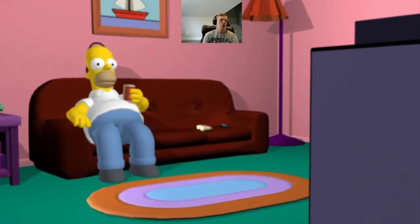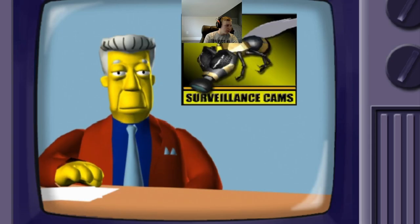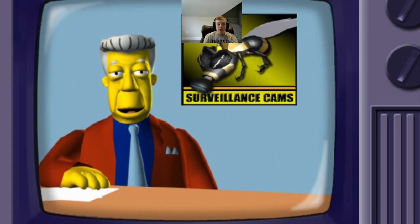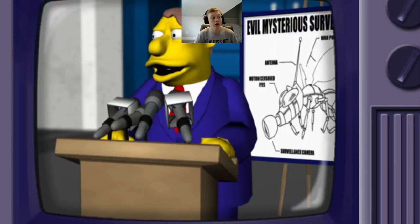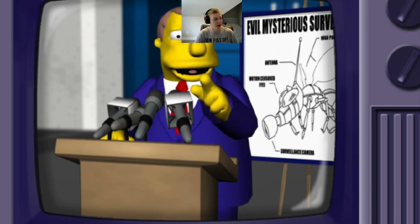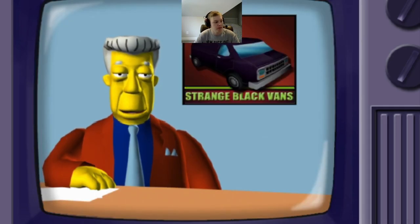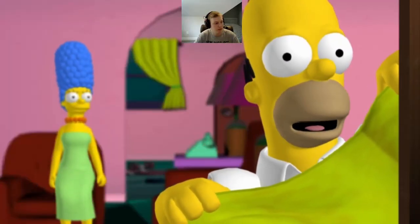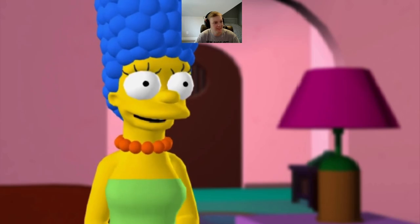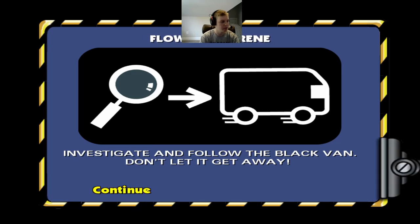The news reports that local citizens are outraged over the discovery of surveillance cameras throughout town. Mayor Quimby is fielding questions from an angry mob about cameras spying on dressing rooms, bathrooms, and locker rooms. In other unexplained news, strange black vans have been appearing all over town. Homer notices a black van spying on them — Marge says he's so sexy when he's paranoid. We've got to follow the black van — don't let it get away. It's crashing time!